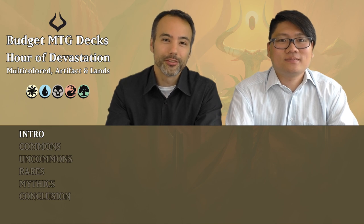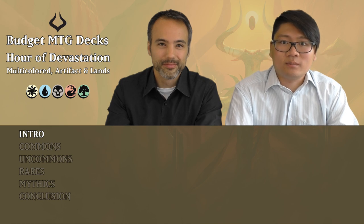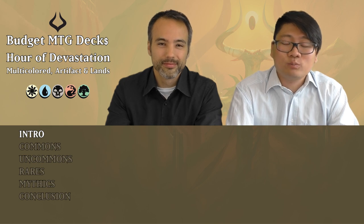Hi, welcome to Budget MTG Dex — all magic fun, all cards under a dollar. I'm David. I'm Stéphane. Today we're going to be looking at all the multicolored, artifact, and land cards in Hour of Devastation. This is the last set review for this set, and it will be evaluated for limited — draft or sealed — like your pre-release, which is four packs of Hour of Devastation and two packs of Amonkhet. If you want to see all the Amonkhet cards, click on the card on your screen right now to see how we review those.